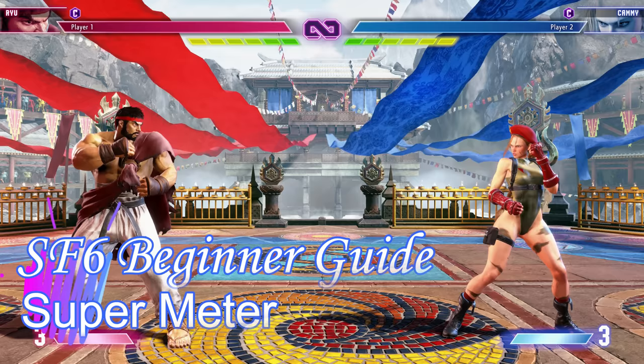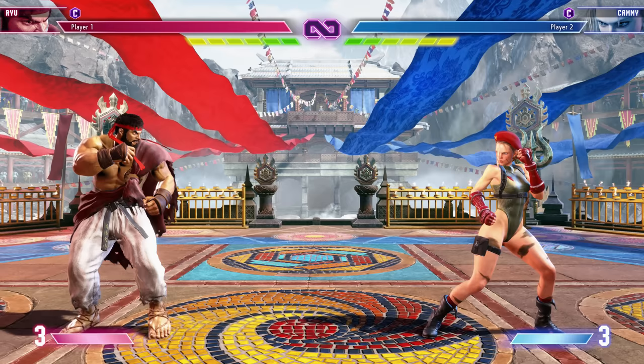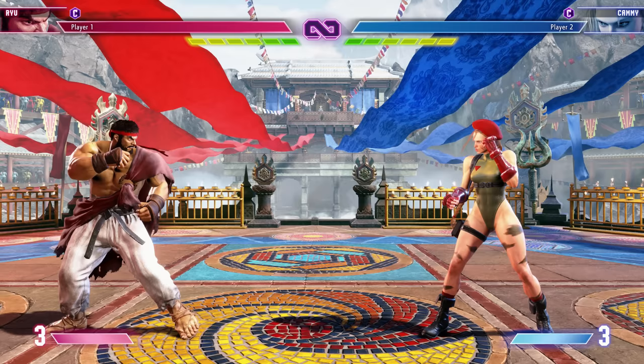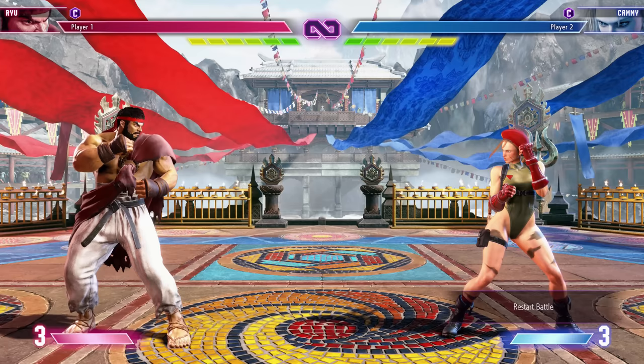Now let's talk meters. There are two: the super meter below and the drive gauge above with the green bars below your health — both incredibly important. The super bar goes up to three maximum. You start at zero and build up to one, two, three over the course of the fight. Every character has three super moves using one, two, and three bars respectively.